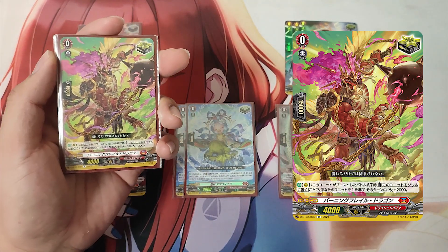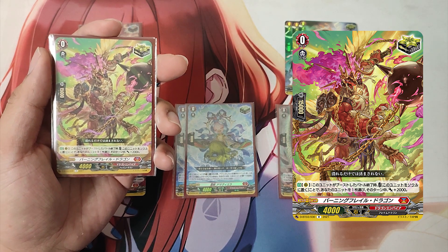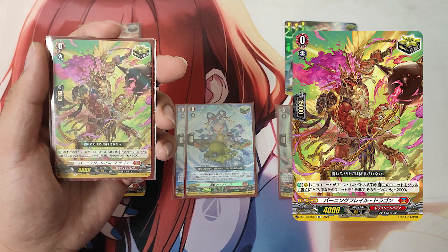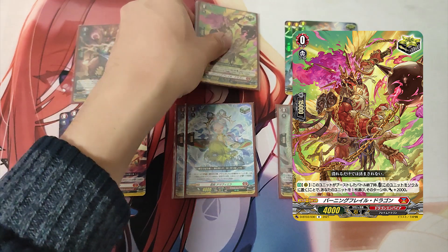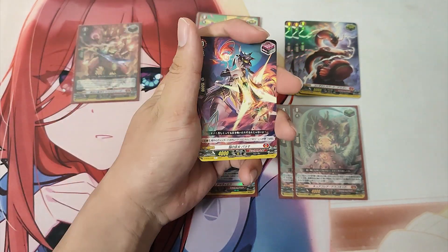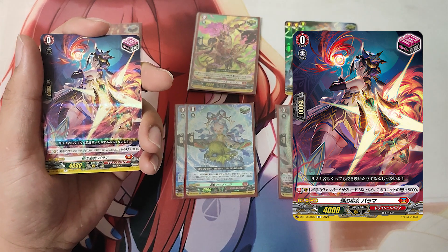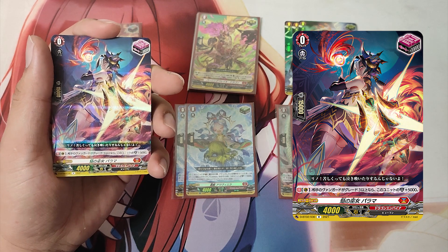The Grade 0, Burning Flail Dragon, critical trigger. Skill: Auto as a rear guard. At the end of the battle this unit boosted, cost: put this unit into your soul. If the cost is paid, choose one of your units and it gets +2000 power until end of turn. The Grade 0, Blaze Maiden Parama, front trigger. Skill: Continuous as a guardian. If your opponent's vanguard is Grade 3 or greater, this unit gets +5000 shield.